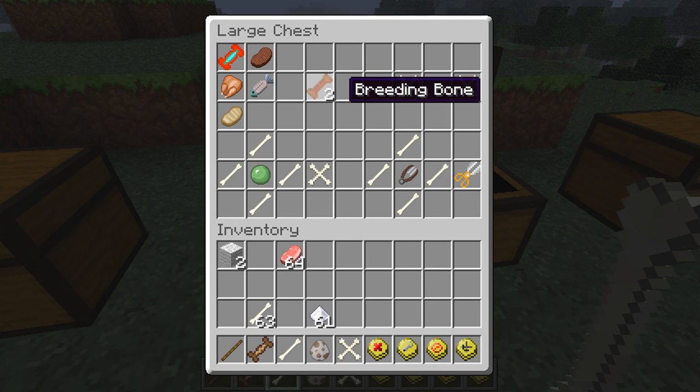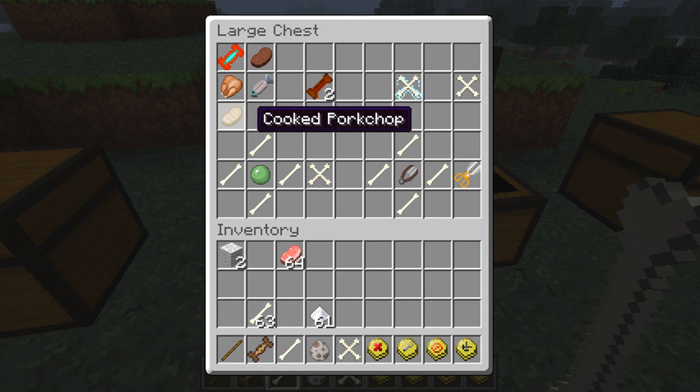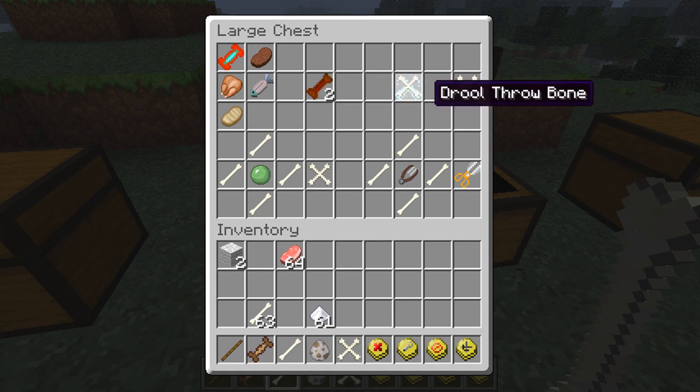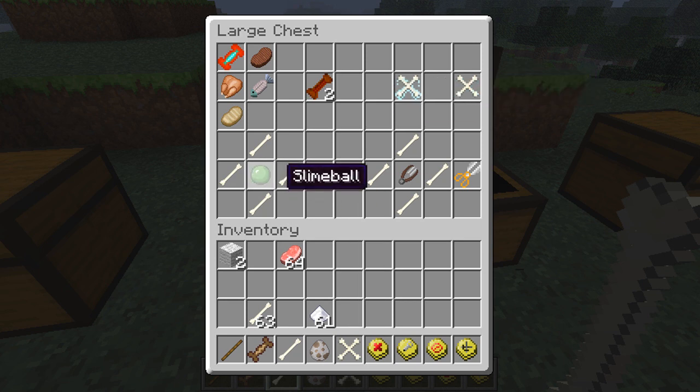The breed bone - all you need is cooked fish, roast chicken, master treat, steak, and cooked pork chop. That creates a breed bone and it gives you two, so you can use one on a male and one on a female. The throw bone - to craft it you need a slime ball in the middle and then four bones around it, and that'll create the throw bone.